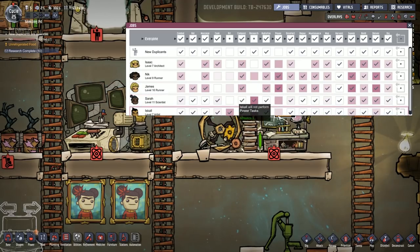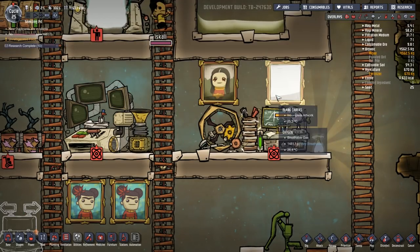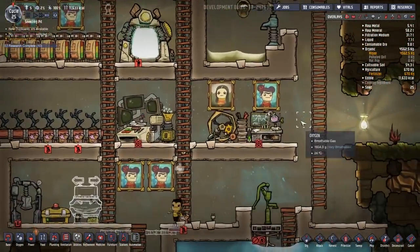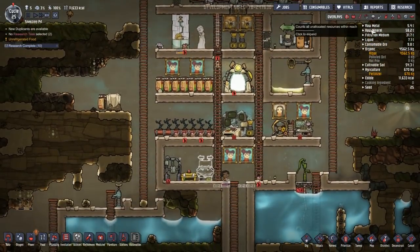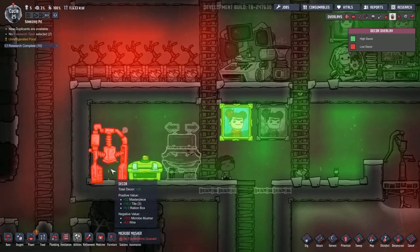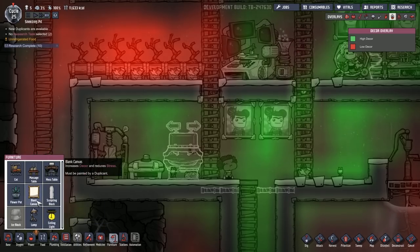We've got what looks like a Mona Lisa duplicate edition there, which I like. Another painting done as well — Iskal is on fire, just getting paintings done all over the place. Already you can see the decor around the base is significantly nicer than it was before. Let's put down another canvas right here — I think that'll work out nicely.